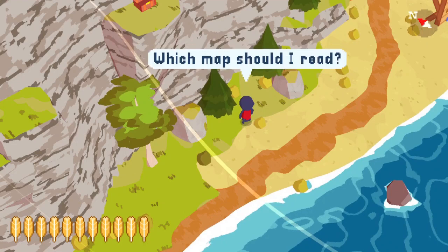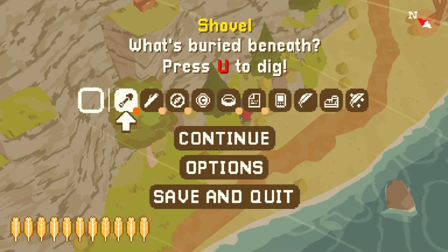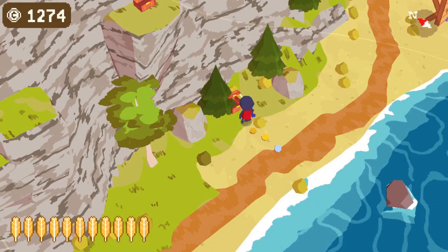Note that each treasure chest is worth 25 coins. 'I hid my treasure from the world, but never far from reach. It rests between the mossy stones that lie upon Cid Beach.' So we dig right here and we get 25 more coins added to our pile — now at 1,291.